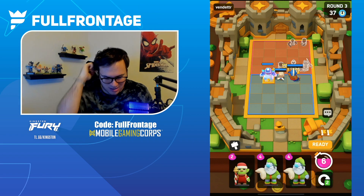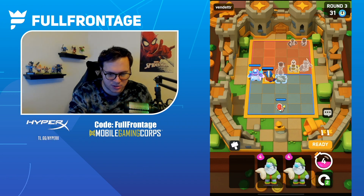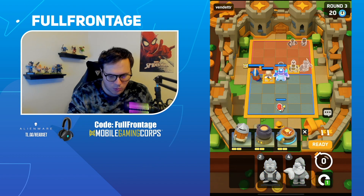Heading into Round 3 — this looks like a fairly quick and easy victory. I don't even think we'll need the Royal Ghost at this point. I have a feeling he's just going to go to the left side, so let's throw the Battle Healer over there, keep the Spear Goblin in the middle, reroll, and go for the Triage healing wave.